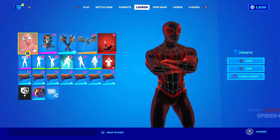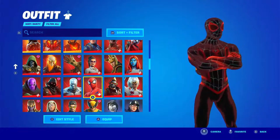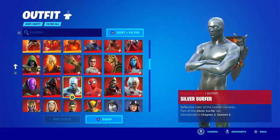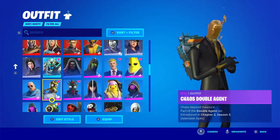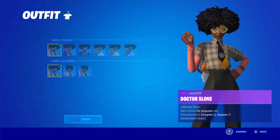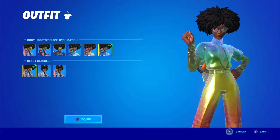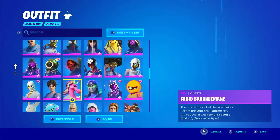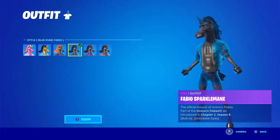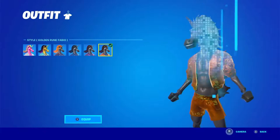For most recent seasons, when you level up past 100, you can unlock certain stuff. Like for the Rick Sanchez season, you could unlock silver, gold, prismatic. For whatever this season was, you can get blue cube, purple cube, gold cube.